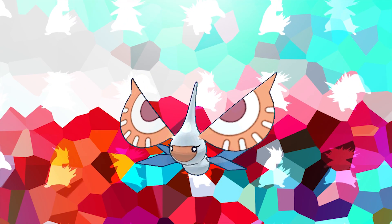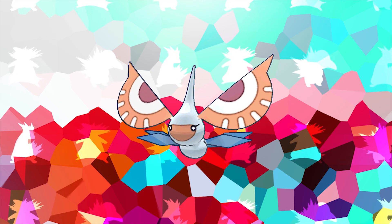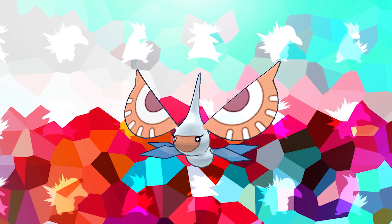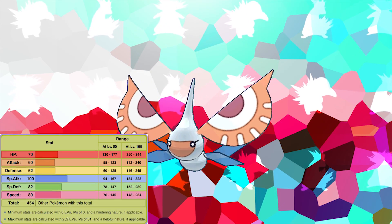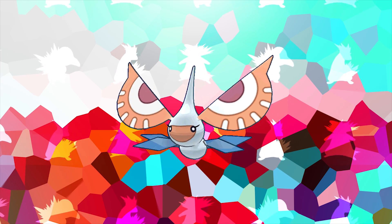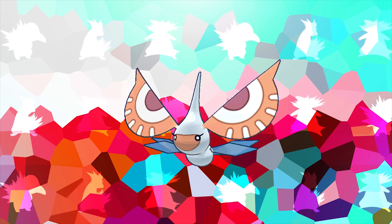What gets really interesting about their base stat totals is that even though they have the same exact totals, before Generation 7 they did not originally. Masquerain actually got a 40-point boost to its base stat total in Generation 6 specifically, which just so happened to bring it up to the exact same base stat total that Araquanid has.